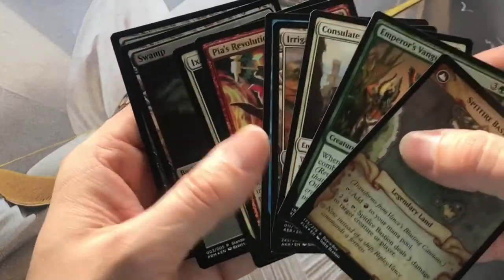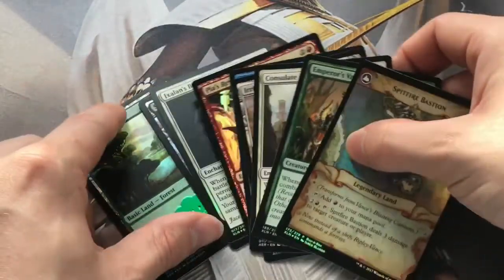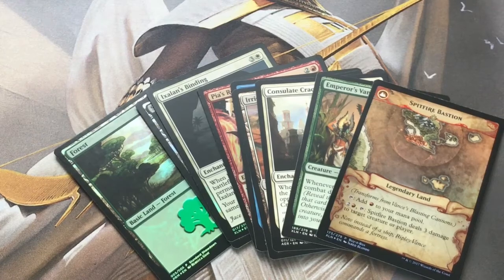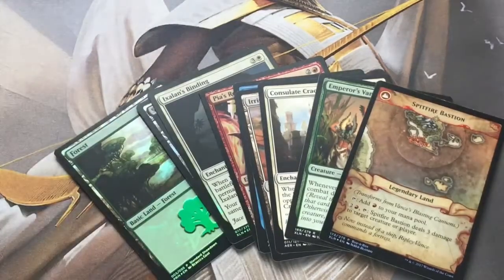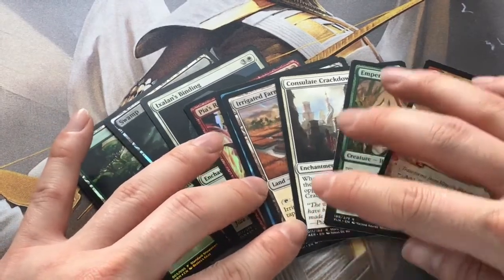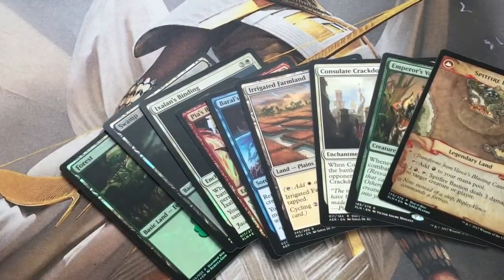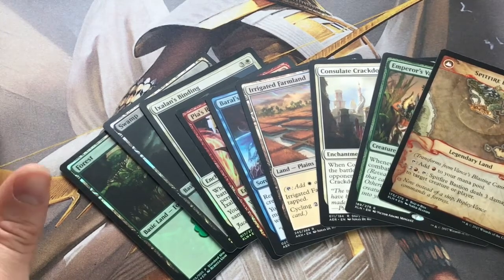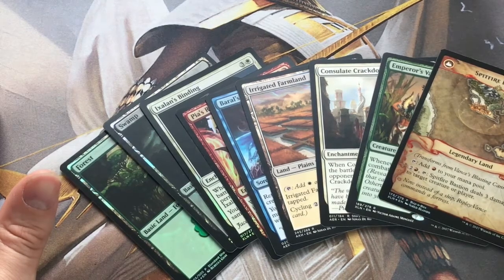So yeah, not bad for a freebie from buying a box. Can't complain at all. Would have liked maybe a Cradle or something like that, because that would have been useful in the decks I'm building. So that was Boosters and Brews, guys - not getting my words out right, trying to rush through so it's a shorter video. It's not that easy doing quick deck techs, but gave it my best. We'll come back with another one fairly soon and another booster of something different to open. Cheers for watching - feel free to drop a comment below, subscribe if you haven't, really means a lot. Catch you on the next one!